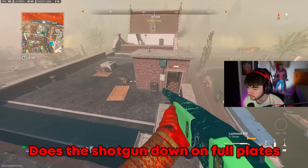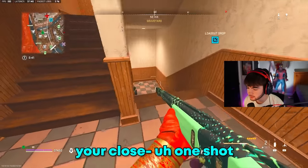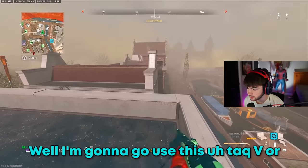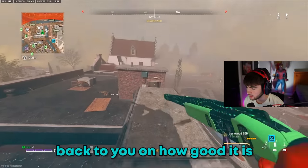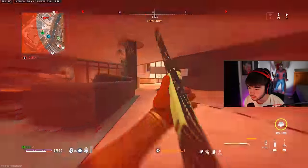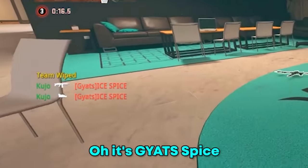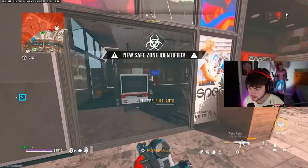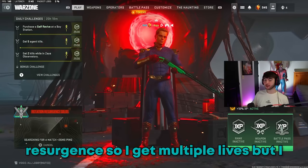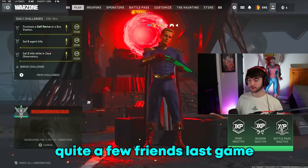Does the shotgun down on full plates? Yeah, close range this thing will one-shot you, even with tempered armor. I'm gonna go use this TAC-56 and report back on how good it is. Oh, right behind you - oh I forgot about that thing. It's Gats Ice Spice! Alright, we're not stopping there - we're going back to Bondle but this time it's Resurgence so I get multiple lives, though I won't be able to talk to enemies, which is unfortunate because we made quite a few friends last game.